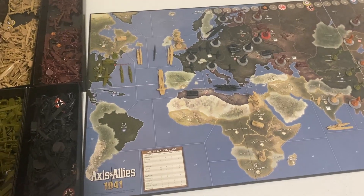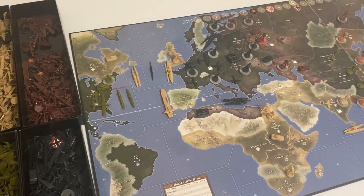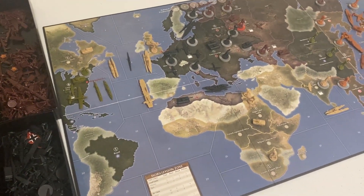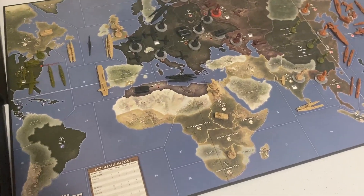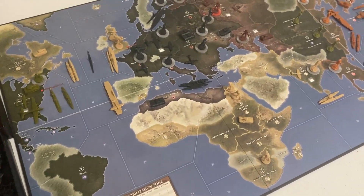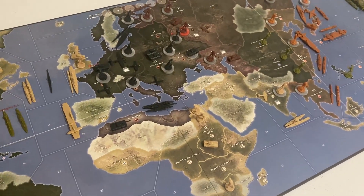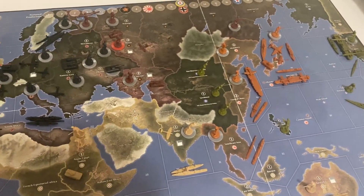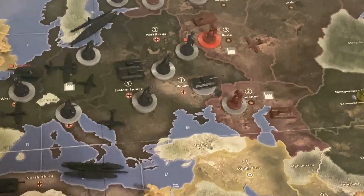What's up guys, Axis and Allies back here. We're playing Axis and Allies 1941 — should be a hopefully quick game of a very basic version of Axis and Allies. I'm using my Global 40 pieces because they really don't give you enough pieces and chips for this game. Should be a fun game; looking forward to walking you guys through it. Let's get right into the action.